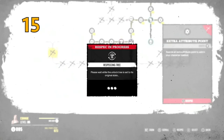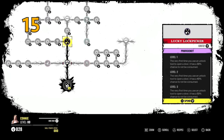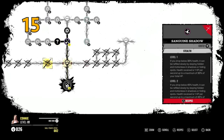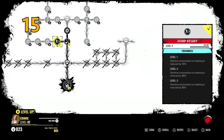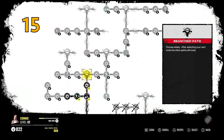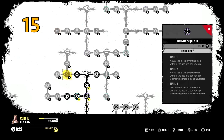Tip number fifteen: once you get to the end of your tree, respec and take a path you didn't go down before. Try to unlock the whole tree so you can make informed choices about where you're going. Keep in mind the random perks will always appear on the same spots in your tree, but will obviously be random each time you respec, so you might lose a random perk but could get it again. If you have your eye on a specific random perk, you might want to keep respeccing your tree until you get it.